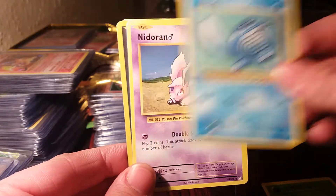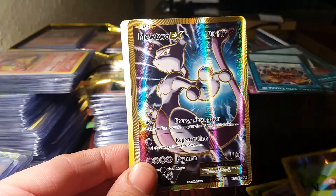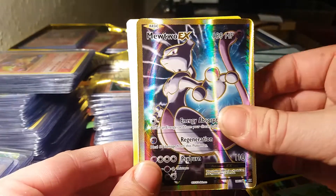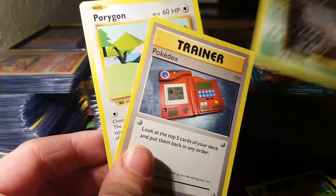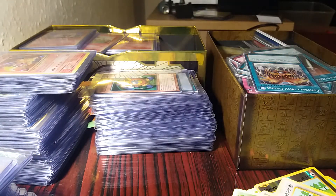We start off with a Vulpix, a Rattata, a Grass Energy, a Poliwag, a Nioran. Our reverse is a Porygon, and the rare — oh guys, a Mewtwo EX Full Art! Also a Kakuna, a Pokédex, and a Porygon. Let me quickly find a sleeve — holy moly, I found a sleeve!